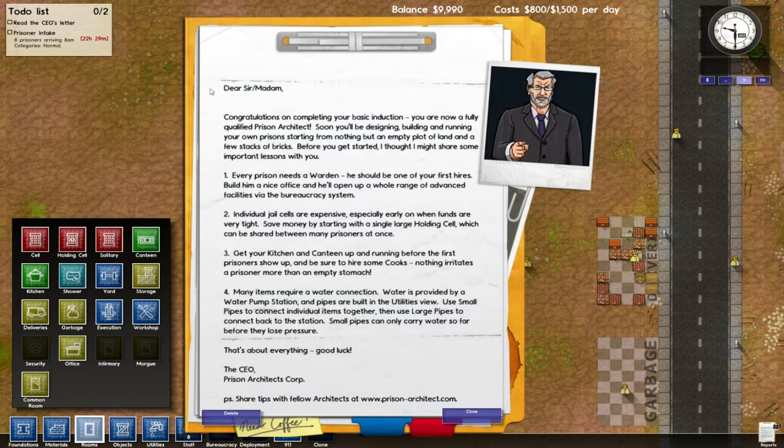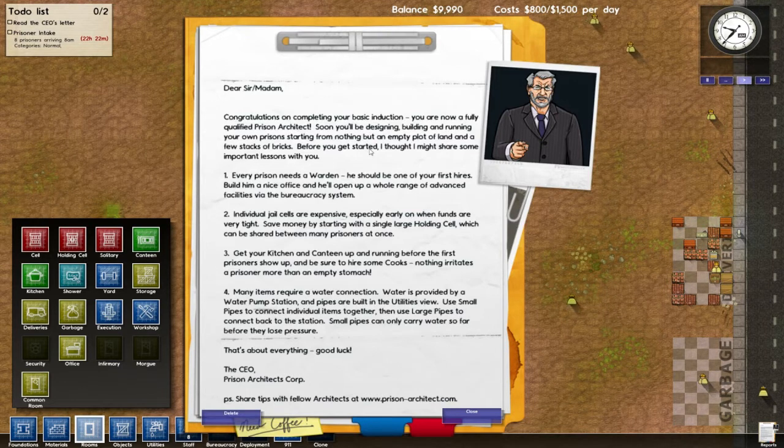"Soon you'll be designing, building, and running your own prisons, starting from nothing but an empty plot of land and a few stacks of bricks. Before you get started, I thought I might share some important lessons with you. One: every prison needs a warden — he should be one of your first hires." I mean, that makes sense to me. "Build him a nice office and he'll open a whole range of advanced facilities via the bureaucracy system." Okay, that sounds cool. "Individual jail cells are expensive, especially early on when funds are very tight. Save money by starting with a single large holding cell, which can be shared between many prisoners at once." That sounds dangerous.